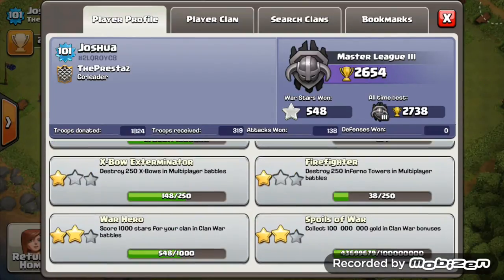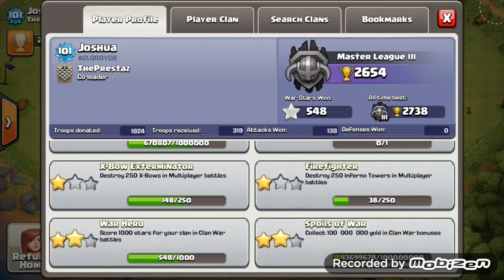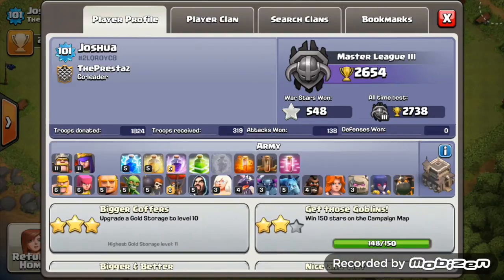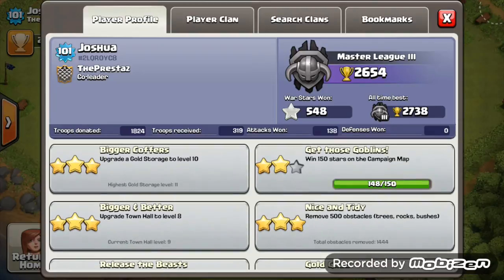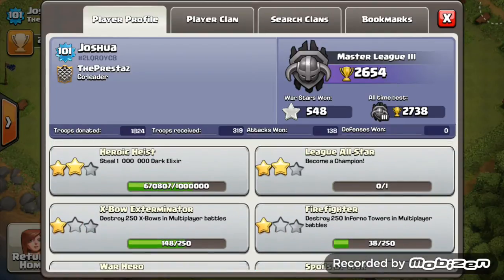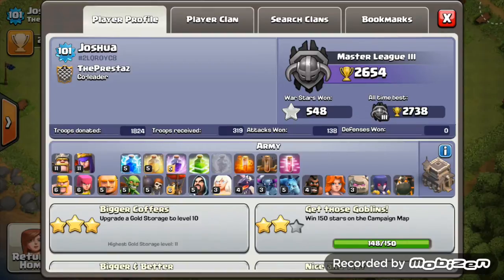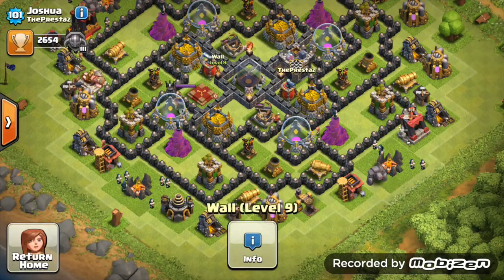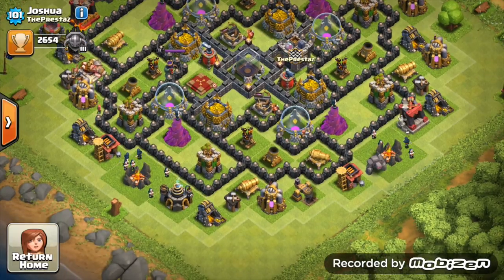Gold grab 240 million and elixir grab 240 million as well — you're a great farmer by the looks of it. War stars 548 — that's amazing. Your spoils of war isn't as high as your war stars suggest, so I'm assuming your clan doesn't win too many wars. Keep up the good work, keep maxing those walls out, get your heroes upgraded, and just get that last dark elixir heist achievement.